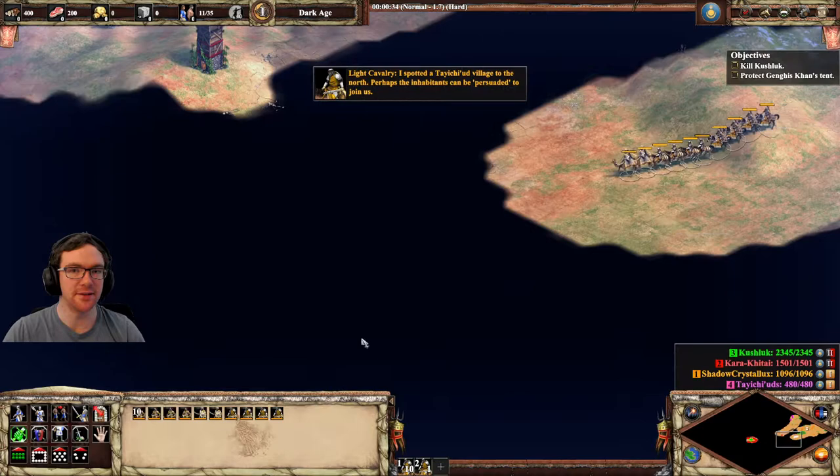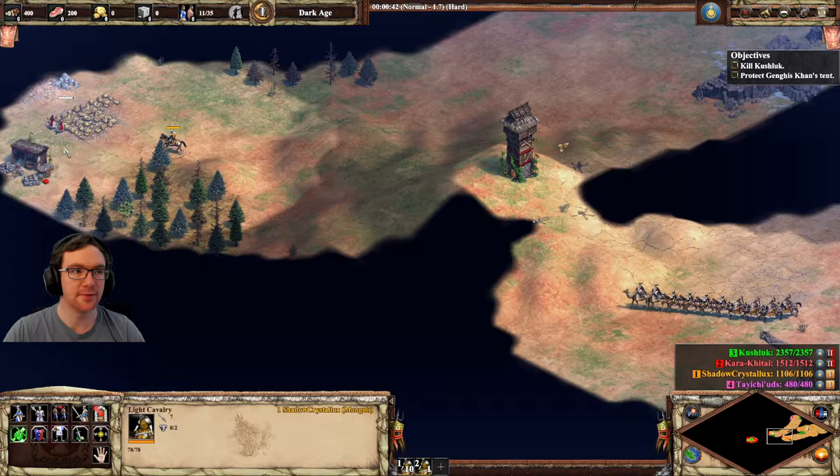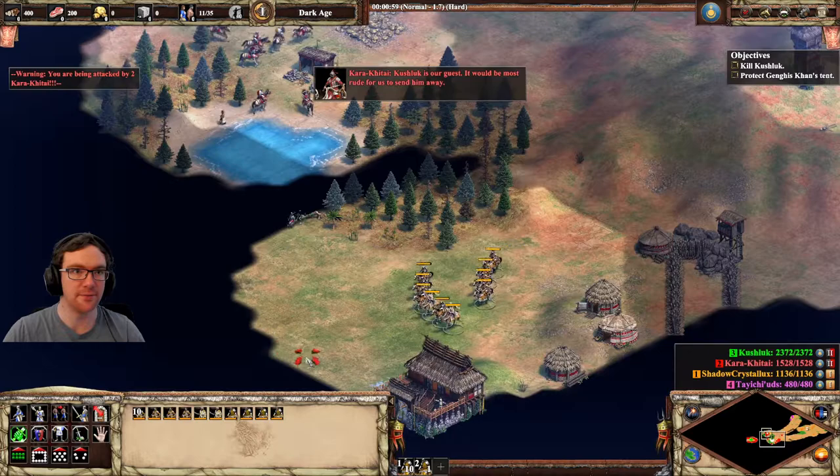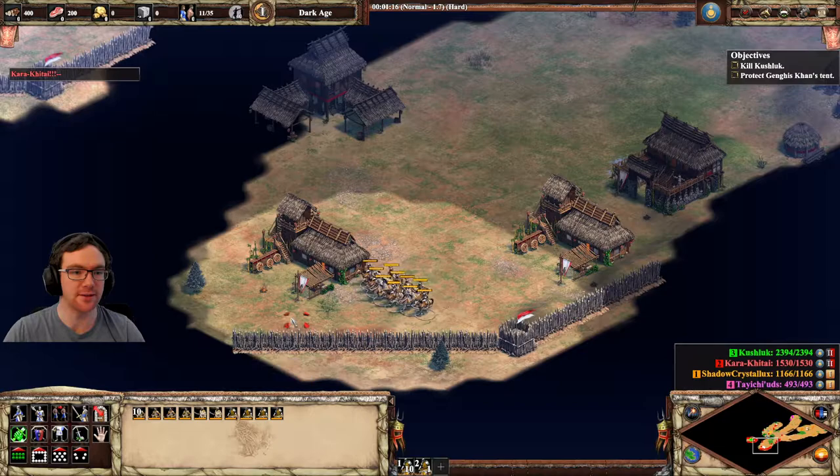The group on the left is just going to attract all of the enemies — just go attack a villager or something, and then eventually the army should come over. As soon as the army starts heading towards you, run. You want to get them as far away as possible, because then the remaining army will be basically no threat.